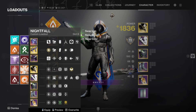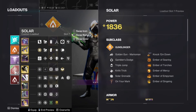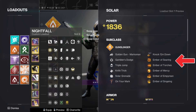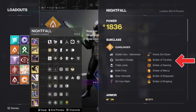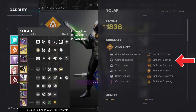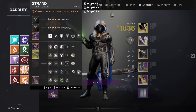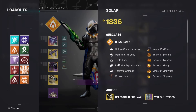Now the other most important thing: I've made another loadout here that looks identical. But I want to show you something. This one has Ember of Searing, Ember of Torches, Ember of Mercy, Empyrean, and Singeing. The other one has all the same ones, but I switched Searing and Torches. Watch closely — Torches, Searing, Mercy, Empyrean, Singeing. So they're not quite in the same order. When you go to loadout swap to this one, you're going to lose all your abilities.